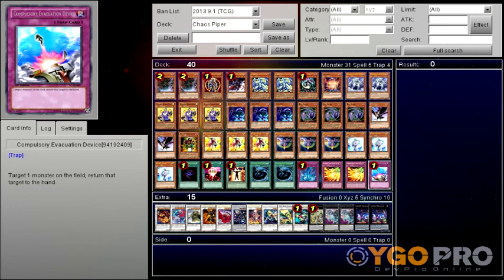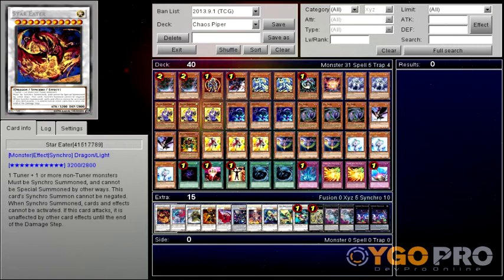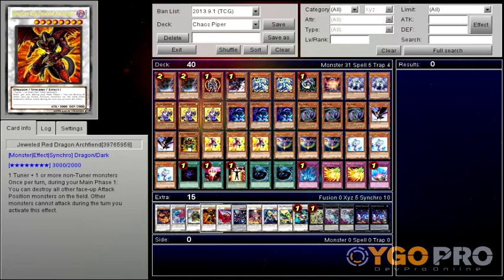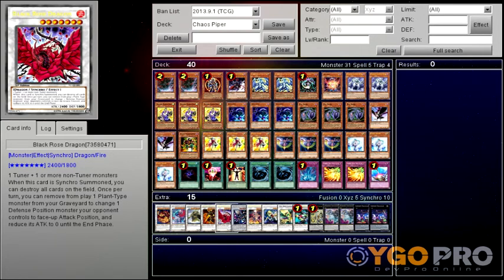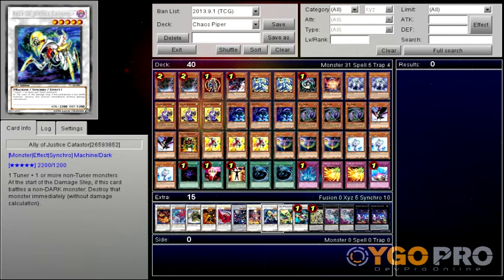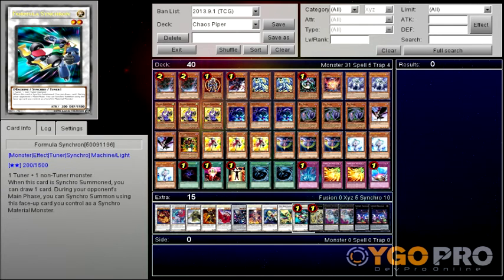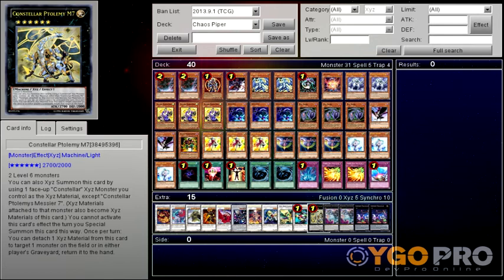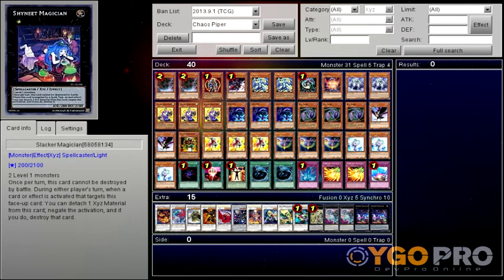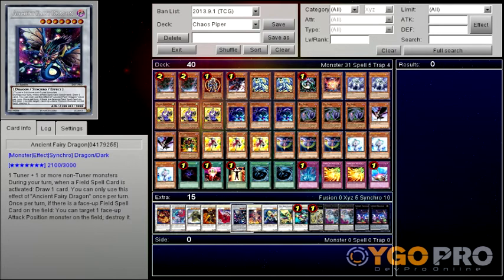One Torrential Tribute, double Phoenix Windblast, one Compulsory Evacuation Device. For the Extra Deck: one Star Eater, one Leo, one Gigantic Castle, one Jeweled Red Dragon Archfiend, one Black Rose Dragon, one Ancient Fairy Dragon, one Vulcan the Divine, one Ally of Justice, one Mist Bird Clausolas, one Formula Synchron, one Constellar M7, double Dullahan, double Slacker Magician.